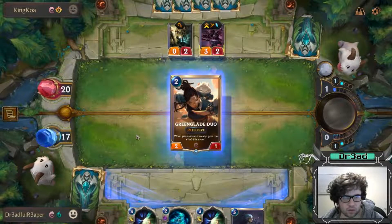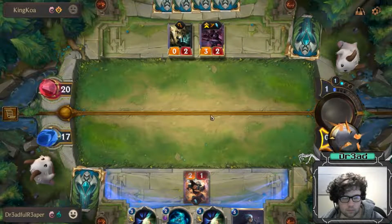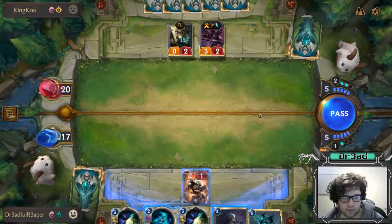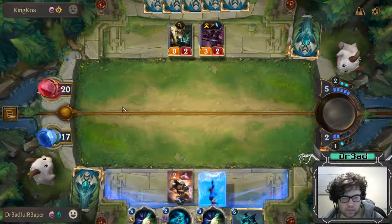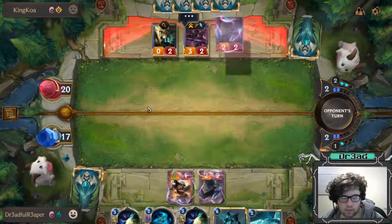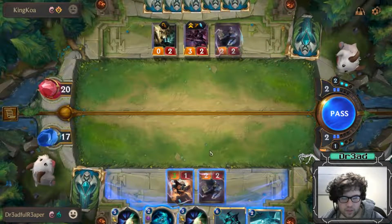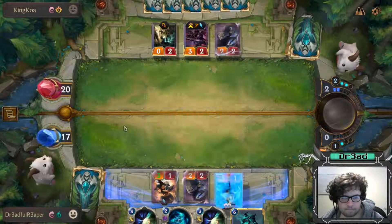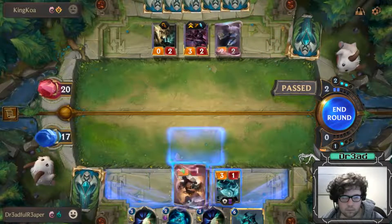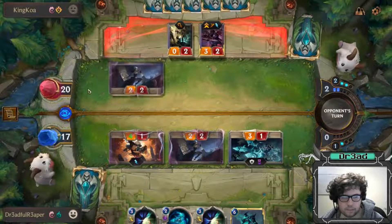Playing the Green Glade Duo — everything's better with company. We do have Hecarim for the next time they attack, so I'm going to play Shadow Assassin. It's not looking good for us here — play the Shark Chariot. He's going to kill the 4/1, that's completely fine.